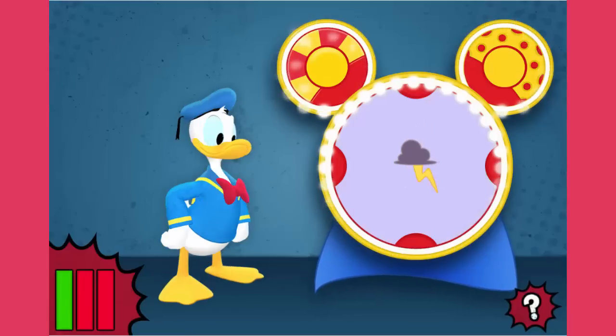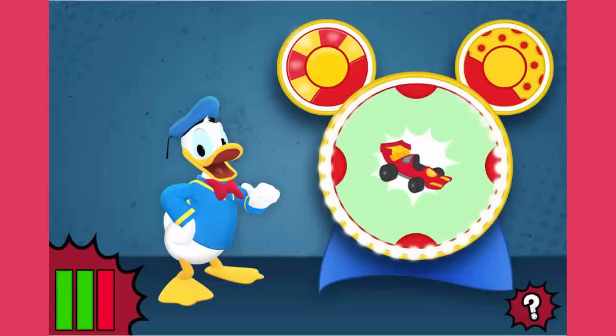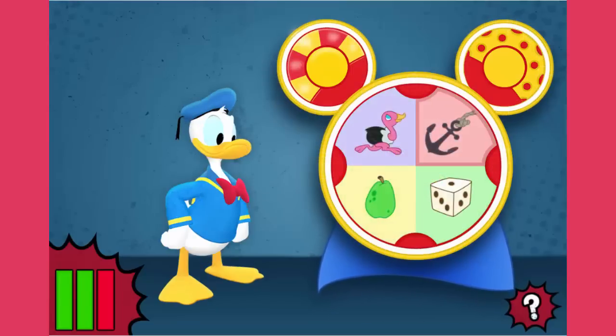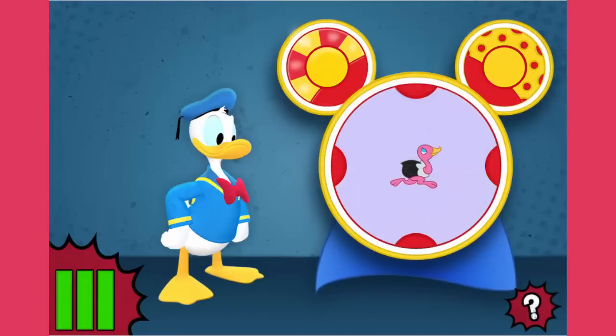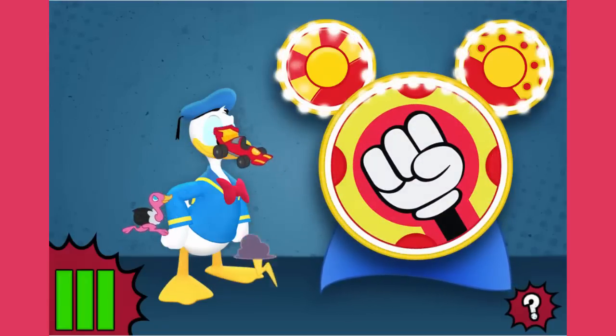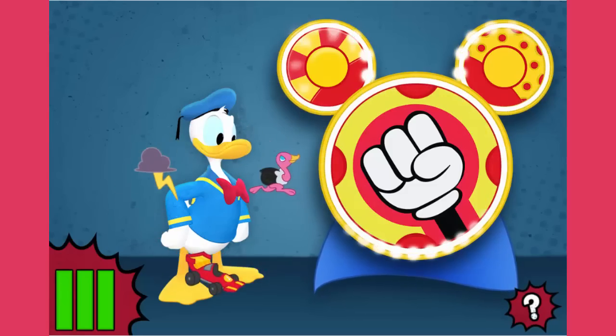Yes! This object is fast. Congratulations! You found three things that are fast. Now the Super Maker Machine can turn Donald into Dynamo Duck.